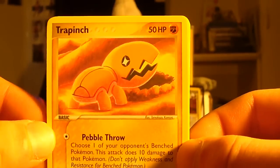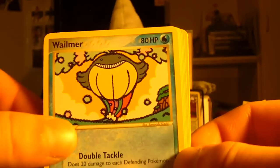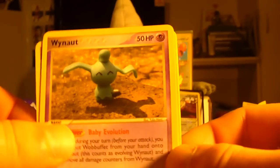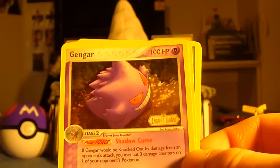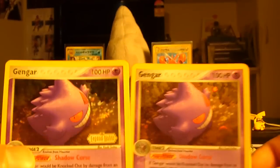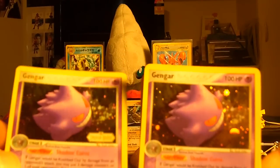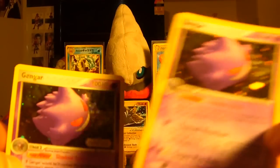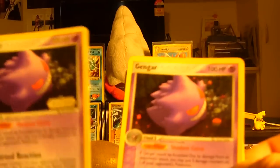So here we have a Trapinch, Bellsprout, a Whelmer which is looking like it's flying on a rainbow. Magnemite, Reverse Gengar — now that is epic. Another Double Gengar, so not bad. You guys can see the differences between a Reverse Holo Rare and a Normal Rare Holo — it's just the gold lettering, the stamp, and the Rare Symbols down there.